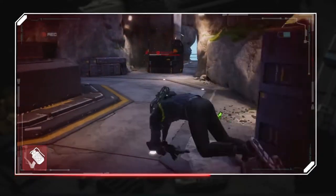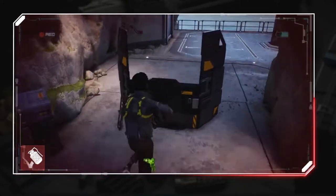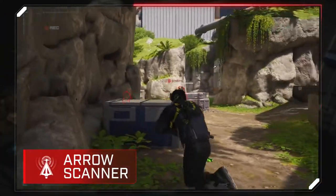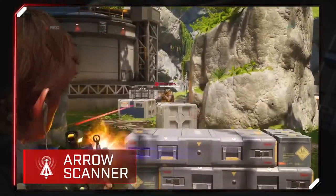Alright Seeker, ready to talk about your abilities? First up, Seeker shows off his athletic pedigree with Arrow Scanner — firing an arrow that reveals enemies along its flight path.